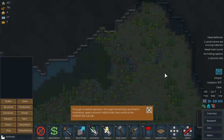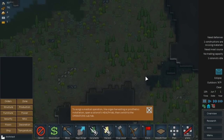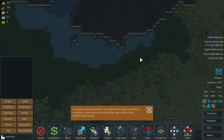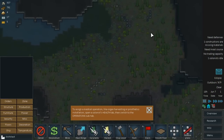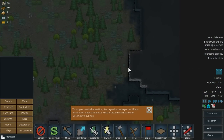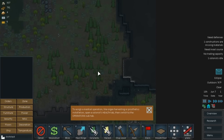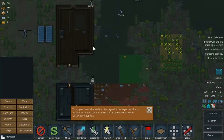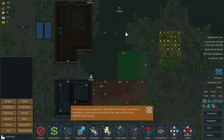Looking around the map, I think right here would have been a good area to nestle into and hide out from the elements — I could set up defenses right along here, or just build a wall and only have to defend this little valley. Maybe in the future we'll set up our main base over there. I did notice some resources here, so I might stick a stockpile right here just for raw materials. We're sitting right on some swamp though, which is not helpful.